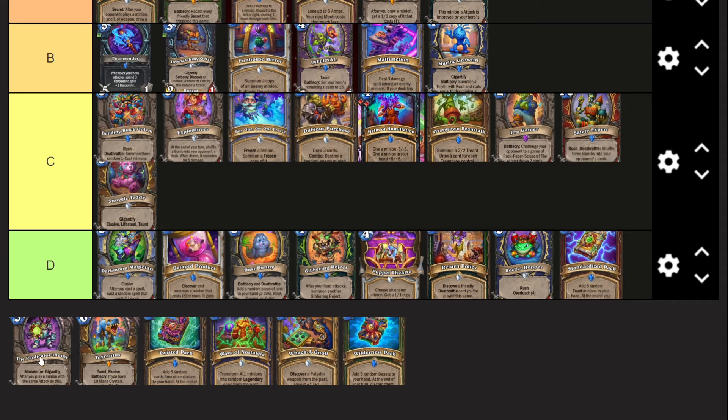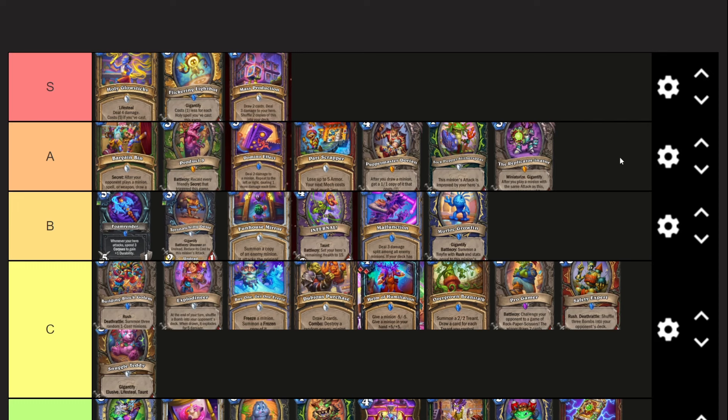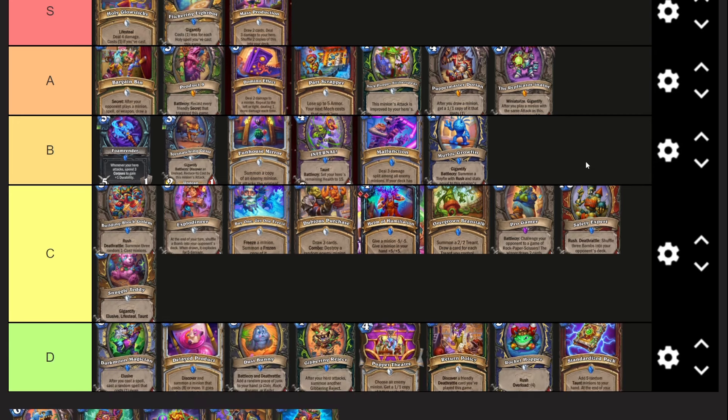Replicator-inator - same thing as Dorian where I think it's a card that has the potential to be really really strong, it's just no one's really found it yet. I was toying with the idea of putting it in a Menagerie Warrior with Tent Thrasher, and you can also run Part Scrapper in that deck. I passed it on to the Warrior Discord and they've been trying to make it work but it just looks terrible. This card will eventually do something very strong, just like Dorian, but currently it's probably just not amazing.